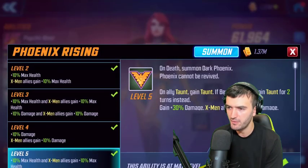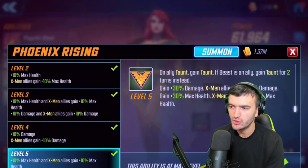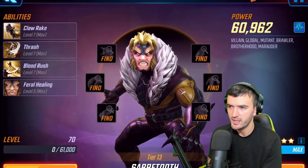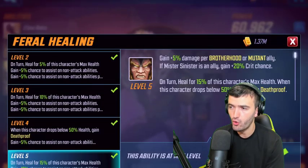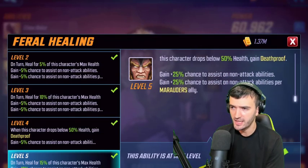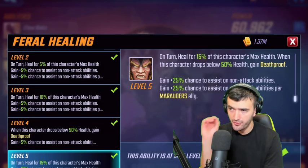Phoenix's passive is updated: on an ally's taunt, she gains taunt; if Beast is an ally, she gains taunt for two turns instead. Sabertooth's passive now gains 5% damage per Brotherhood or Mutant ally. With Marauders all being Mutants, this bumps up his damage considerably.